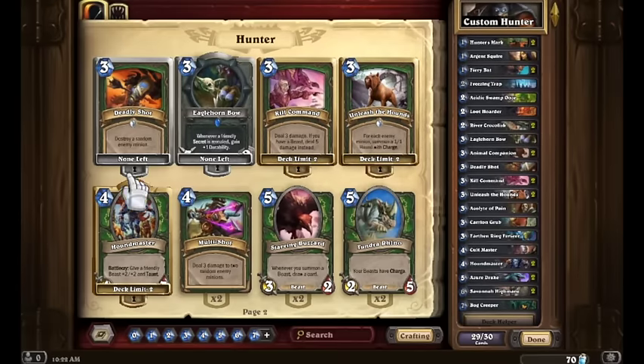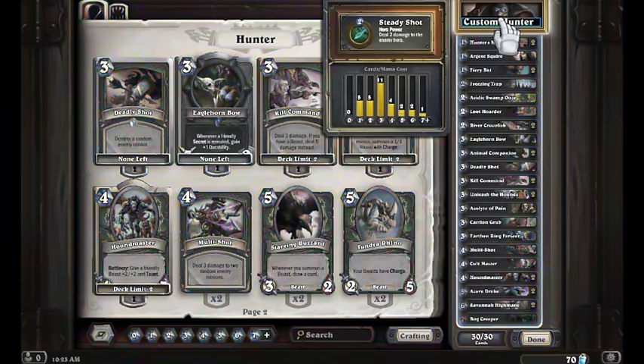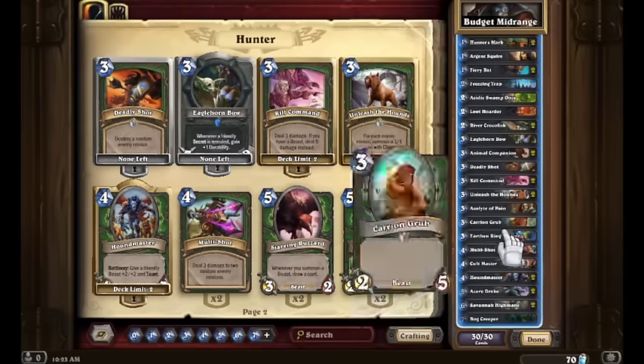Now with those new cards we just made, let's add them: one Deadly Shot, one Eaglehorn Bow, two Unleash the Hounds. We need one more card — let's add a copy of Multi Shot for some nice standard removal. We're going to call this deck 'Budget Midrange.' Not bad. For those listening to the audio version, our curve is: five one-drops, five two-drops, eleven three-drops, then four, two, two, and one cards from four to seven. Hunter naturally bulges in the three-drop slot, much like Paladin bulges at four. In an ideal world we'd have fewer threes and a few more twos and fours, but for right now, not bad.